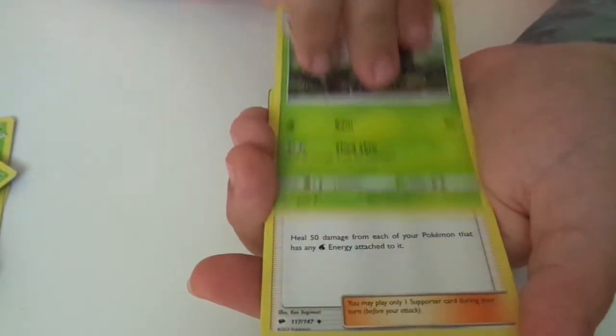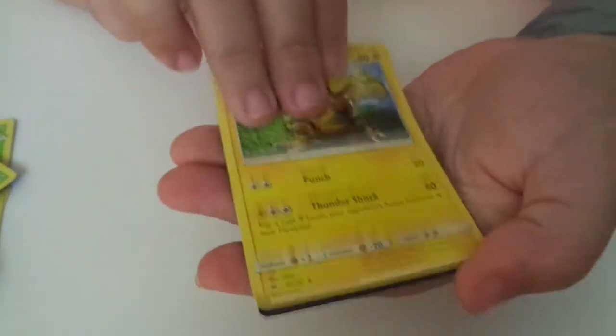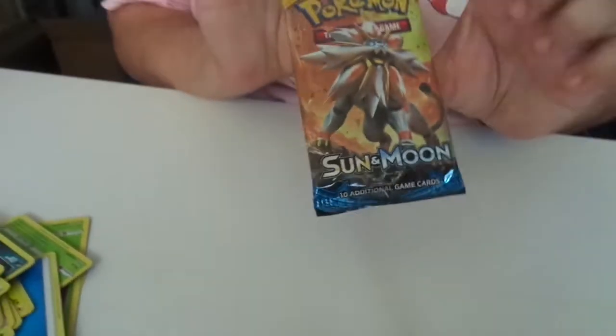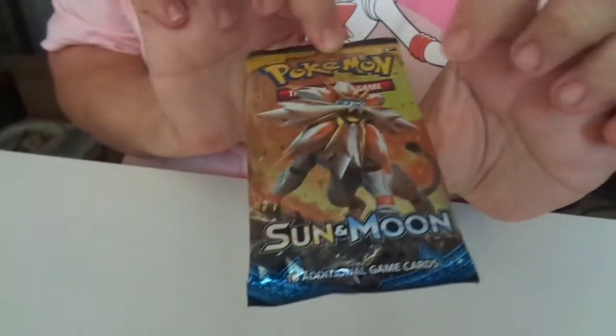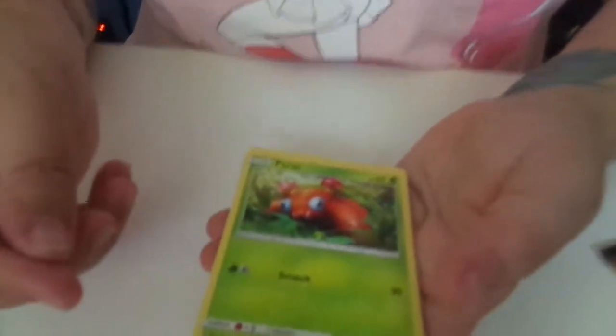Luna. Electabuzz. And great for later. The Sun and Moon itself — I love this Pokemon, one of my favorites. And that's out of all the legendary Pokemons, one of my favorites. And then we go — Paras.